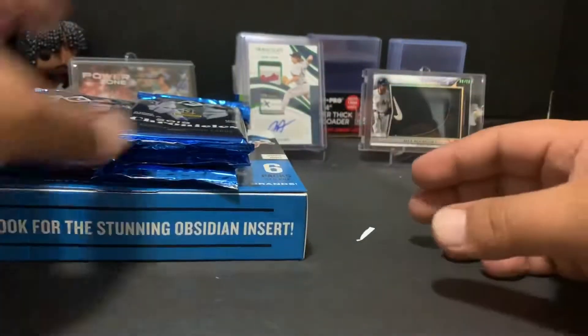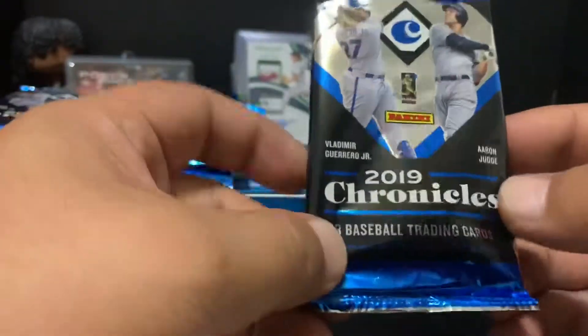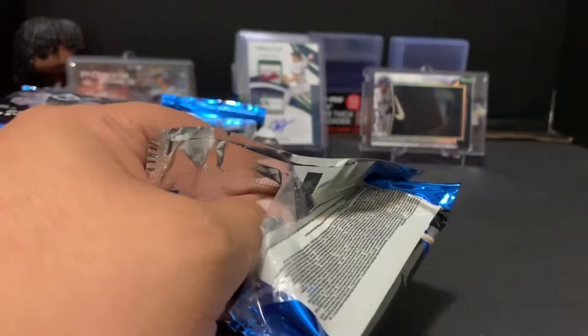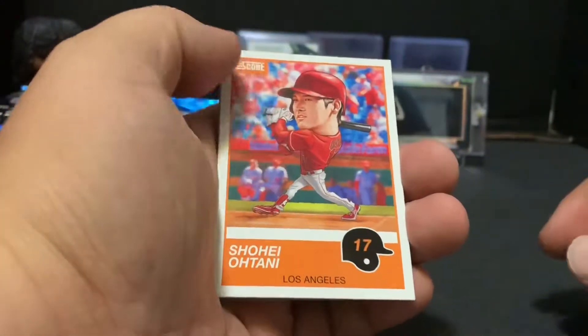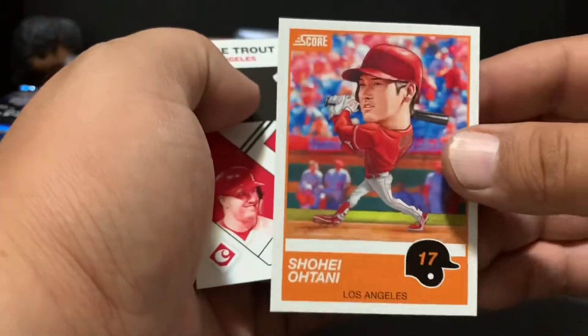Alright, six packs, eight trading cards inside each. There are a lot of odds listed — I'm not going to put them on screen because it's very small print. This thing is loaded and the reason why I like it is I'm gonna search for a Pete Alonso. I've joined breaks and haven't happened to get the National League East or the Mets. First up we have Shohei Ohtani, Los Angeles, from Score — that's a nice little bobblehead-style Ohtani card.